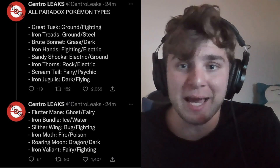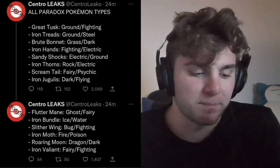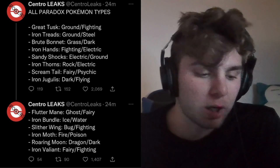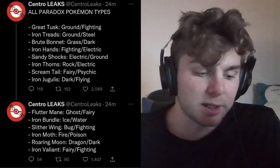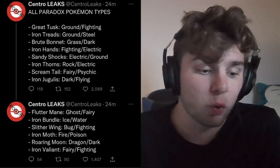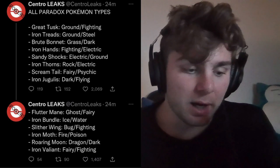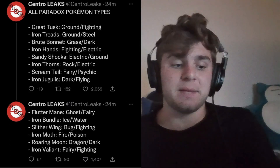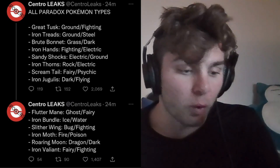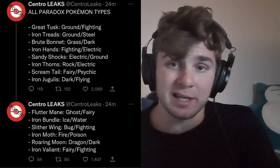Roaring Moon is probably going to get a love-hate reaction. Then we got Iron Valiant — Fairy/Fighting — and that is our paradox Gallade. Fairy/Fighting is pretty cool. Overall a lot of really cool things here — apparently all their stats are very high, with all of them being 570 BST minimum. Two of them are actually 590 — those two being Roaring Moon and Iron Valiant, which are the Salamence and Gallade paradox forms.